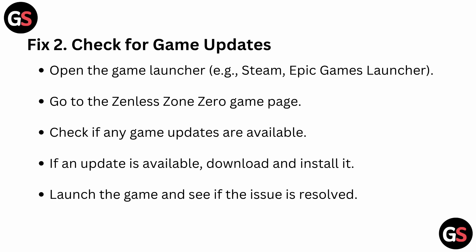Fix 2: Check for game updates. Open the game launcher like Steam, Epic Games, or the launcher and go to the Zenless Zone Zero game page and check if any game updates are available. If an update is available, download and install it. Launch the game and see if the issue is resolved.